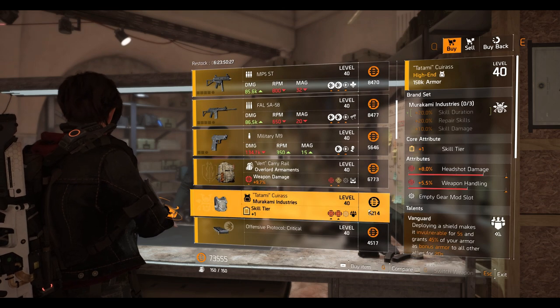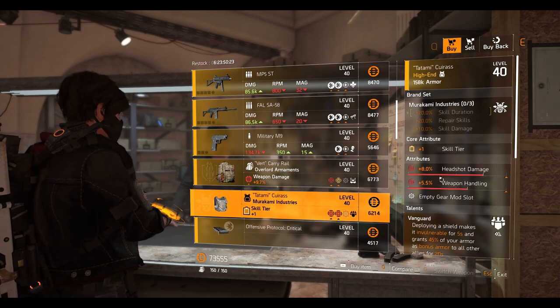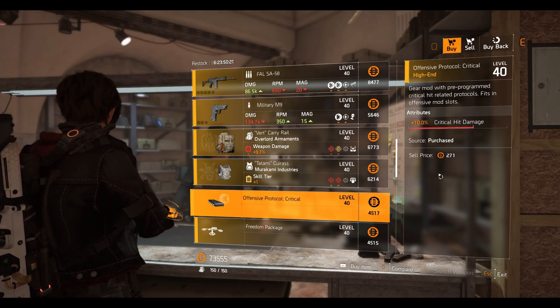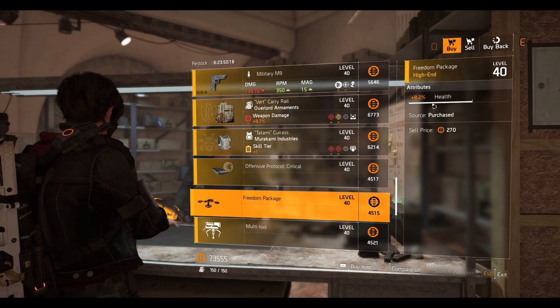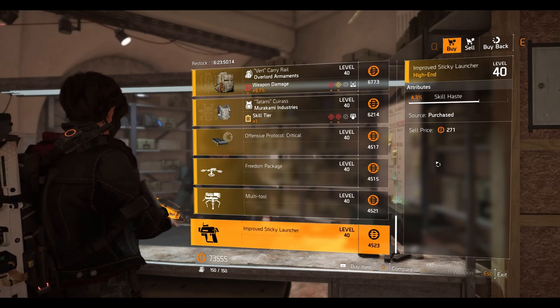Then we have the Murakami chest piece with Vanguard talent — 5.5% weapon handling and 8% headshot damage. The Offensive Protocol critical mod is 10% crit damage, a drone mod which is 8.2% health, a turret mod which is 5.9% duration, and last we have a sticky launcher mod which is 4.3% skill haste.